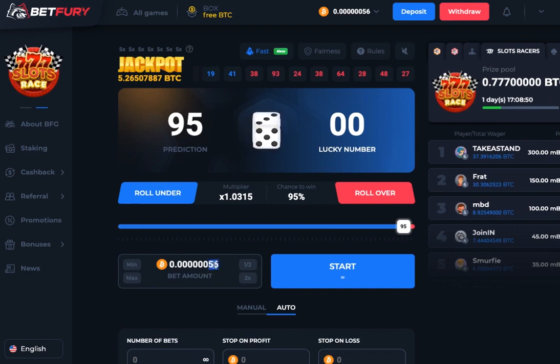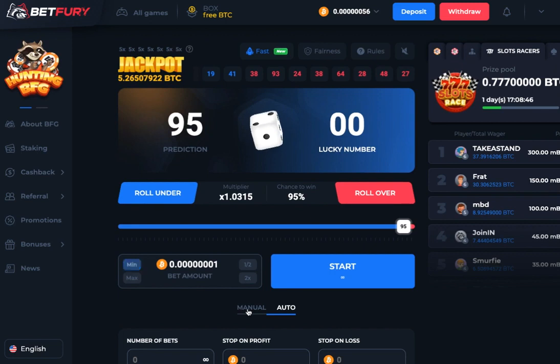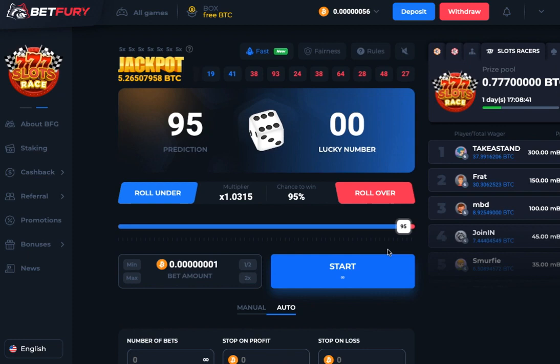I've got 56 satoshis in there, so I'm going to set it to minimum bet. Normally it's on default but I'll switch to minimum and then go to auto so that it automatically rolls. You should roll about 27 times per cycle.